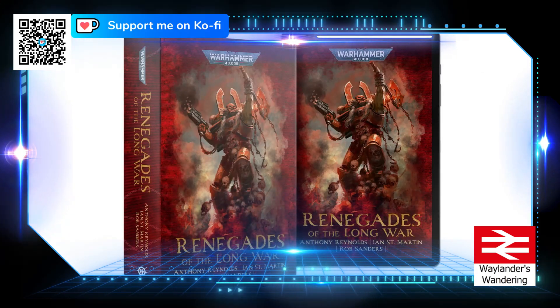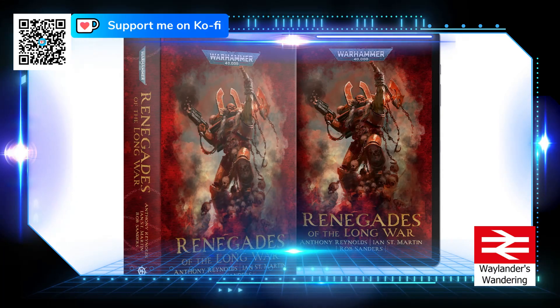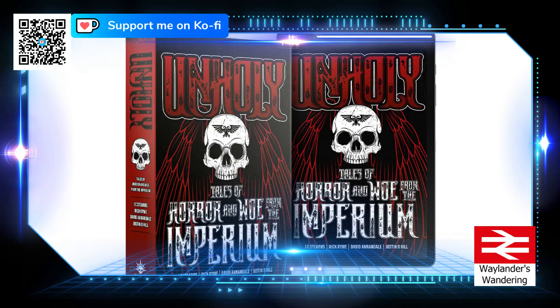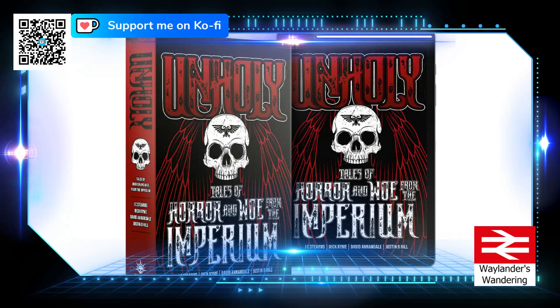From the Black Library again, we have Renegades of the Long War, featuring stories by Anthony Reynolds, Ian St. Martin, and Rob Sanders, available in paperback and e-book editions. We also have The Unholy Tales of Horror and Woe from the Imperium, another anthology coming out in paperback and e-book editions.